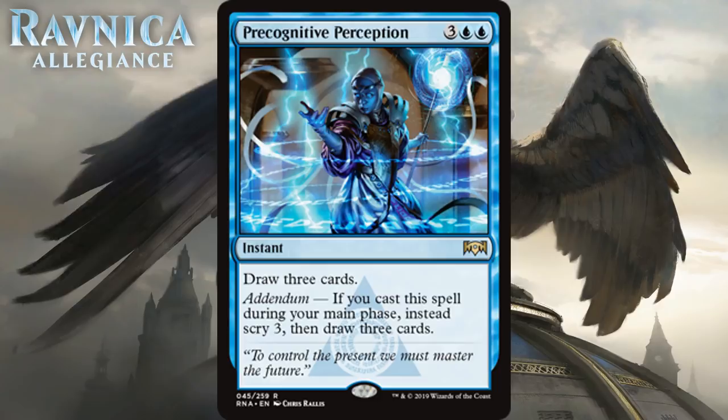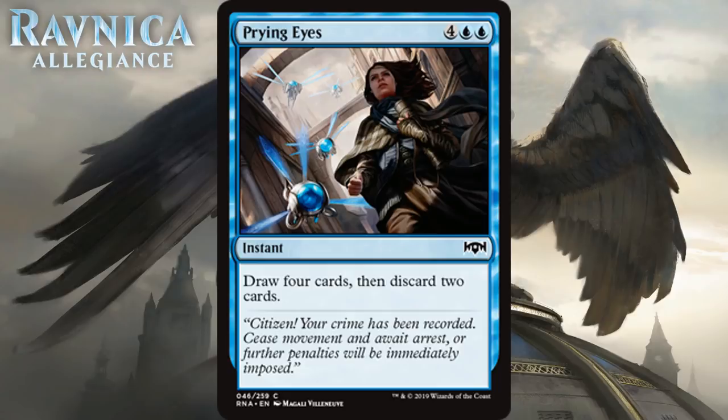Next up we have Prying Eyes, which for four generic and two blue is a common instant that says draw four cards, then discard two cards. Six mana to only net two total cards is not awesome, and this looks especially bad right after Precognitive Perception. You do get nice card selection — in fact you see four cards without addendum, which is more than Precognitive Perception without addendum — but you're paying one more mana and netting one less card in the end. You'll play this sometimes in controlling decks, but you'll be cutting it a lot too. It's just clunky. I think it's a C-.